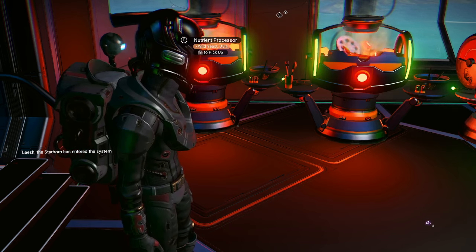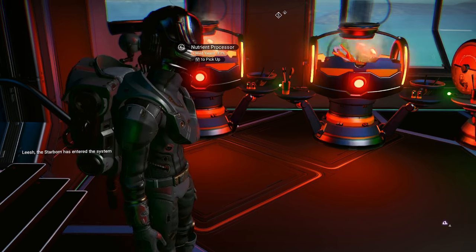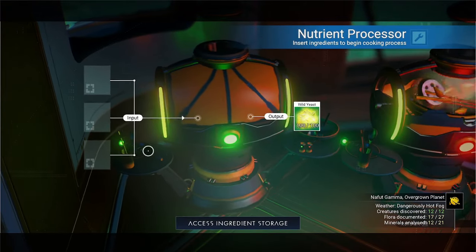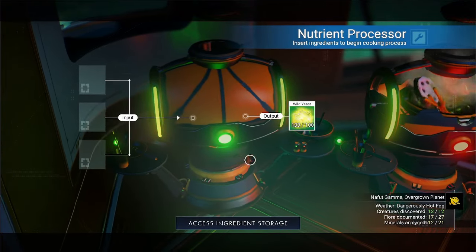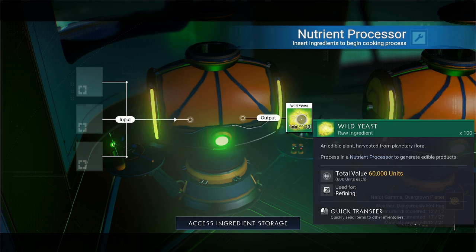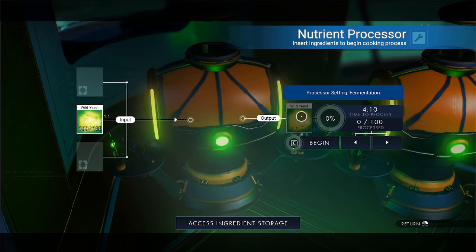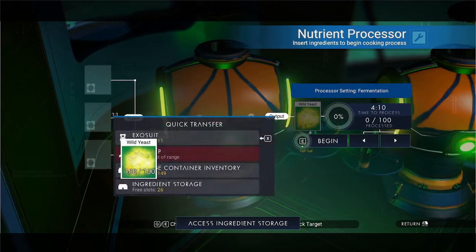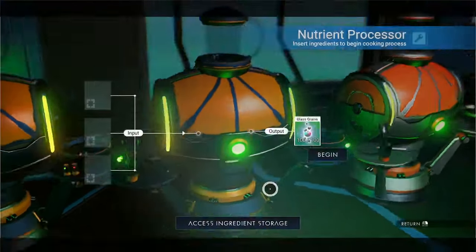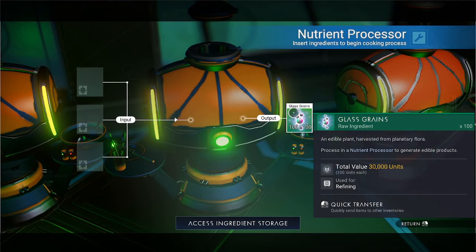The Facium reproduces every four hours. Each blue Frost Crystal harvest gives you about 50, and each Facium gives you about 25. The 100 Facium gave us Wild Yeast, which is worth 600 units each for a total of 60,000 units. Wild Yeast will only ever produce more Wild Yeast.